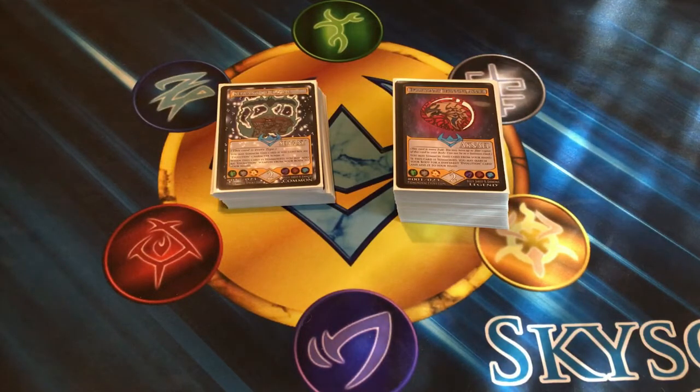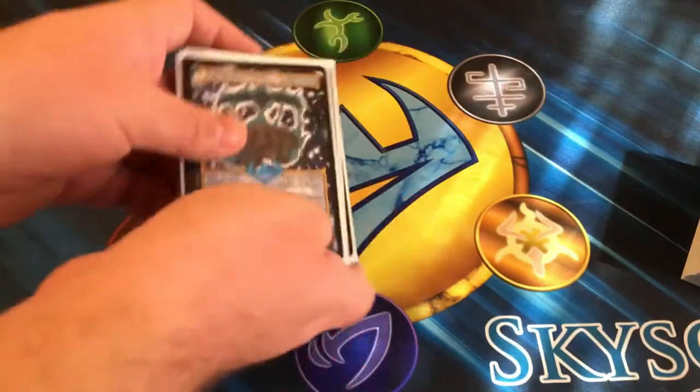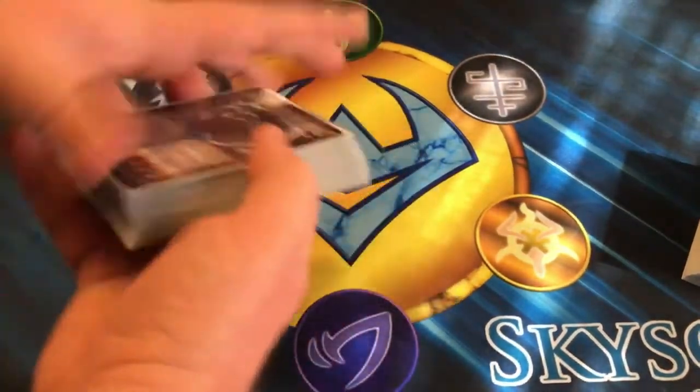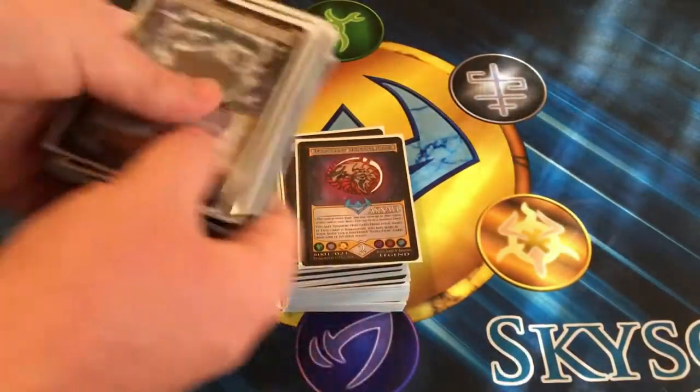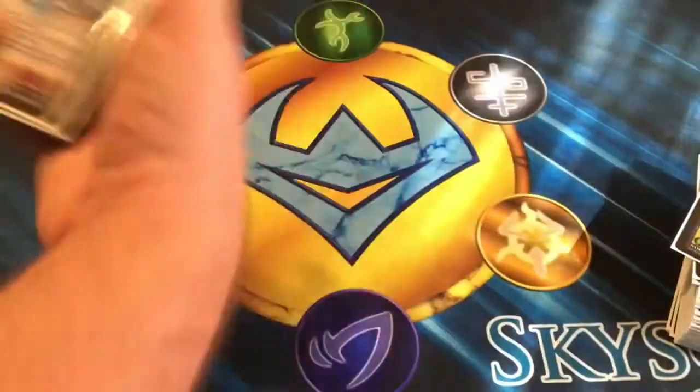We're going off with the Primordial Evolution deck. Starting things off going first, we'll take a quick look at the Summon deck. The Summon deck can contain up to 20 cards, and this has the full 20. This is your main deck or your body. The cards in your Summon deck cannot be included with your body as well, so just keep that in mind.